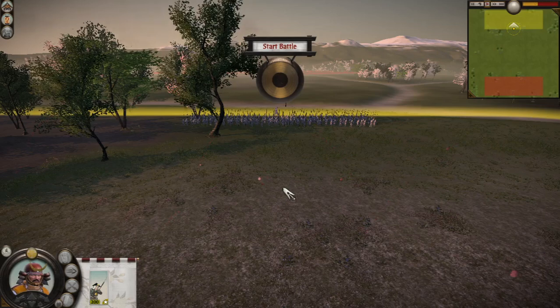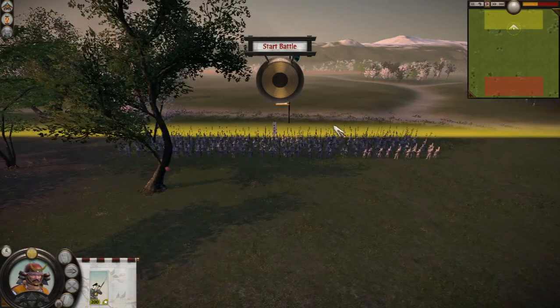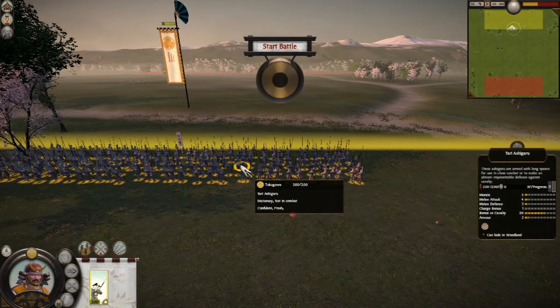Hey guys, what's up, it's Shinobi Ranger here and welcome back to another unit comparison video on Shogun 2. Today we have Yari Ashigaru vs Light Cavalry. Let us start.